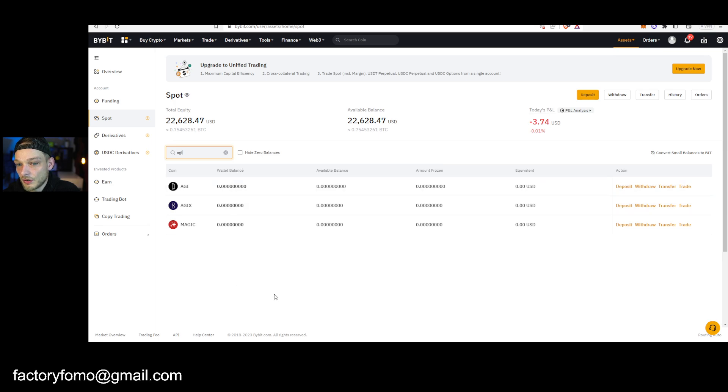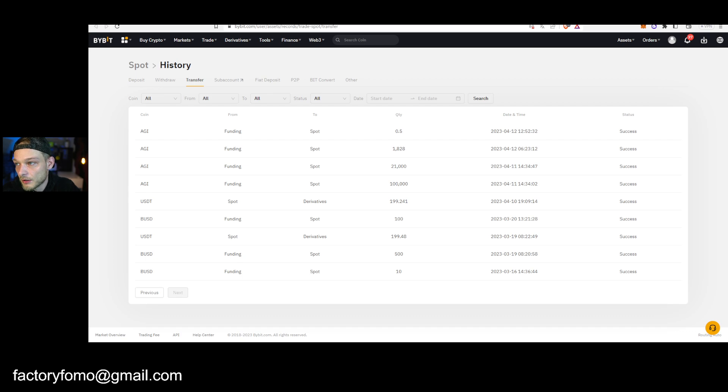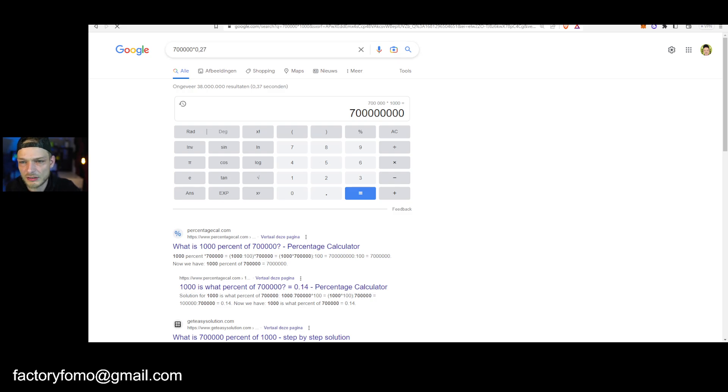That's basically how it works. And by the way — looking at my History — I can now see the transaction coming in. It took a couple of minutes depending on network speed, but it's all nicely done within this video. Now, you can ask me for price predictions, but just know that at least 700,000 tokens daily are hitting the market.